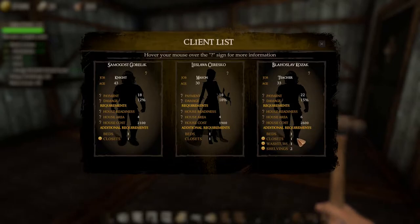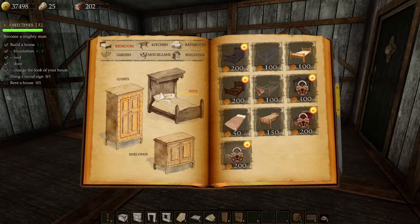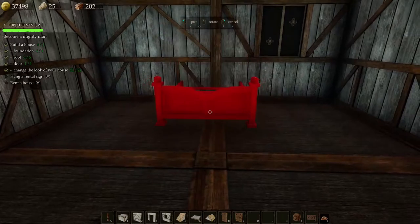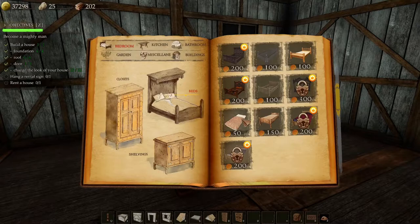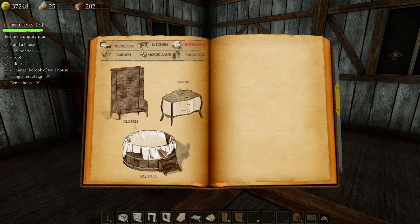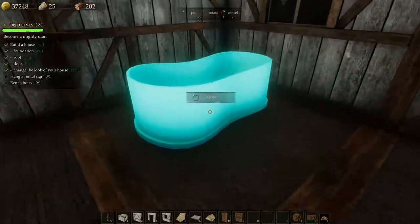We want a bed, a closet, a wash tub, and two shelvings. Right, let's do the bed first — we're going to go for a slightly more expensive one because we want to push up the price a bit. We'll put it there — and we also need the mattress to go on it. Then we wanted a wash tub. Oh look at these — we're going to have to put in a nice one. Should we put it diagonal? Why not? Oh look at that, isn't that nice — all marble, stunning.